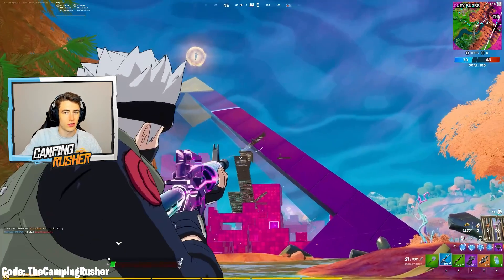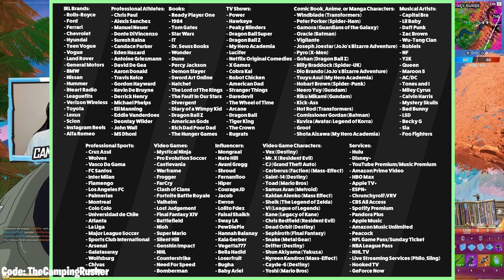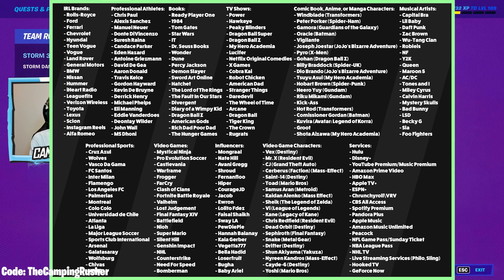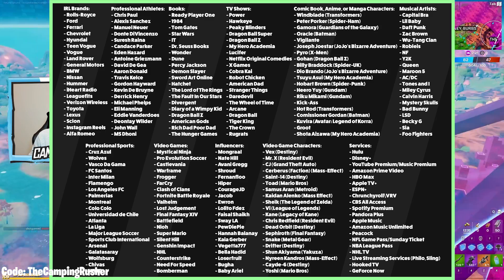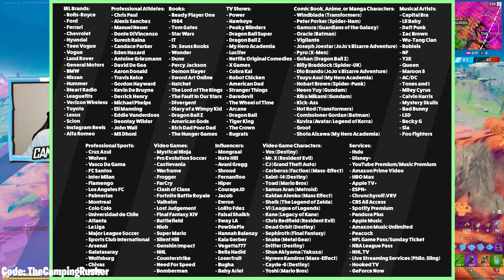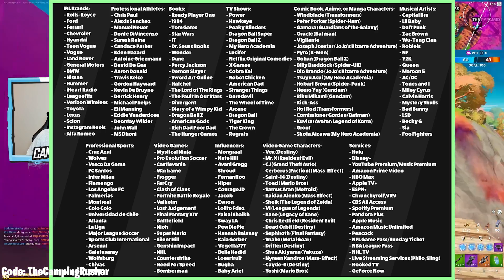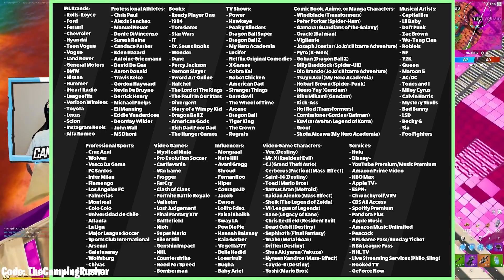Epic Games recently sent out a survey asking takers what franchises, services, and characters they like. There are so many options out there. I'll leave it on screen for a bit — let me know what you'd want to see. I see NHL on there — give us an NHL times Fortnite collab. I'm a big hockey guy. There are athletes, shows, books — you name it, it's on the list.